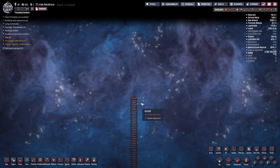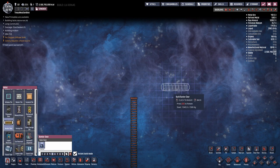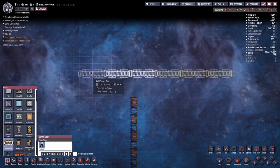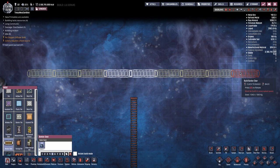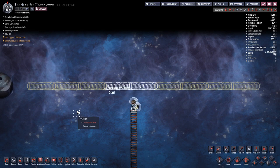Building anything in space in Oxygen Not Included is very challenging, largely because meteor showers happen — meteors fall from the sky and destroy everything you've built. The way to protect yourself is with bunker doors. You can build a row of bunker doors in space to protect your builds from meteors, and when there aren't meteor showers, automation can open the bunker doors to let light through for solar panels, or rockets through to explore space.